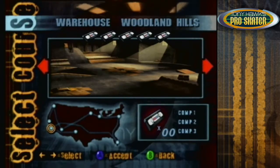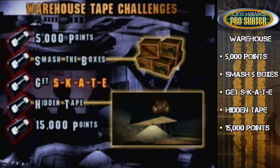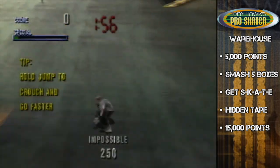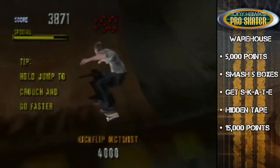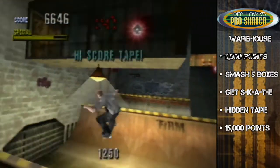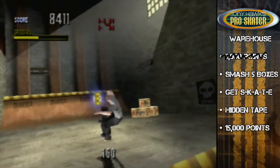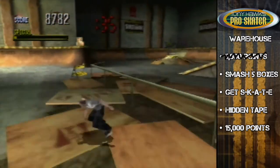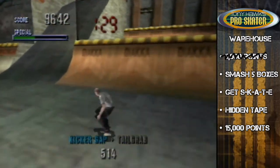Let's see if I can actually beat this quick, or if I'm just talking out of my ass. Here are the five challenges you gotta do: get 5,000 points, smash boxes, collect SKATE letters, find the hidden tape, and get 1,500 points. Every level — minus the competition levels — there's always gonna be collecting SKATE and getting a hidden tape. I've never done that before in my life — I mean, in real life too. I wasn't even trying to do a special move. That was so weird. I'm literally not kidding, I wasn't trying to do that.